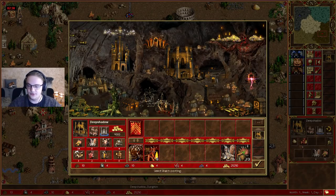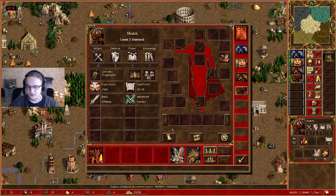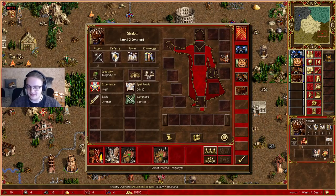The next hotkey for army management is splitting the army. As you can see, we split our stack in half — really easy, really good. This is mostly useful when playing Necropolis, when you want your skeleton stack to be half-half so you can kill two stacks instead of one when fast units come at you. You can also split them more by clicking more; it splits into even stacks. Hold SHIFT and click for even stacks.